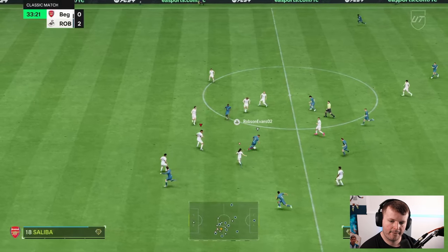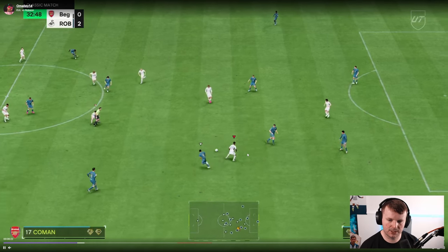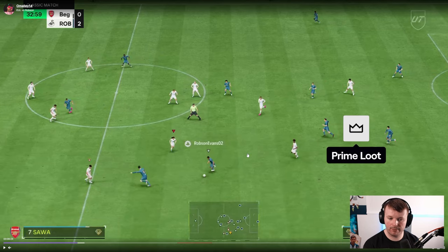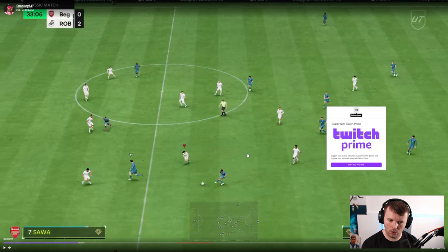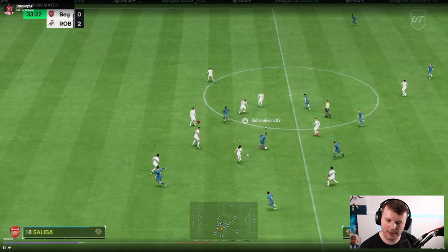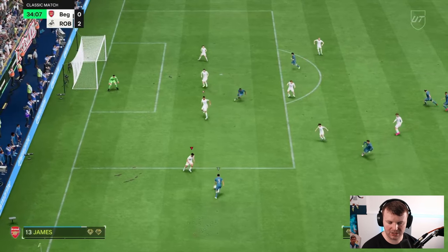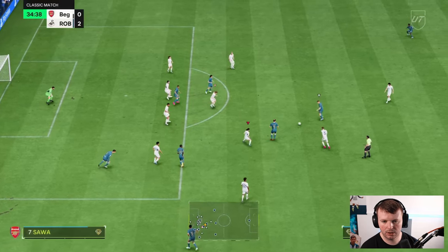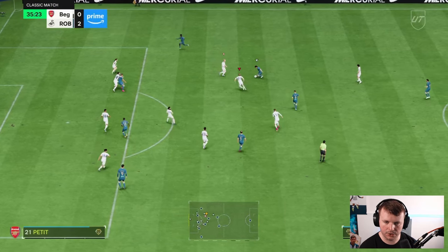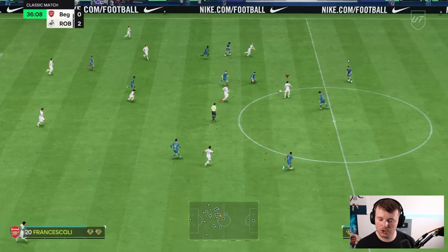You really need to utilize second-man press so much more. The pressure here is good when it comes out to the left-hand side — that initial run is fine. Now switch to James, second-man press with Soa, you're still putting pressure on Cole and getting ready. When Courtois receives the ball, you're there ready to step in and make it difficult. The opponent has so much ease transitioning into the final third because every player has two yards free due to lack of pressure. Think about how you can use second-man press more — you manually go, then switch, second-man press, and then manually switch back to get quick tackling.